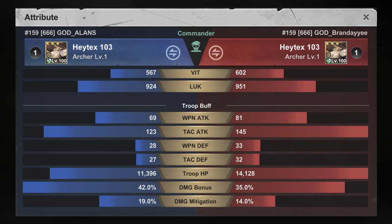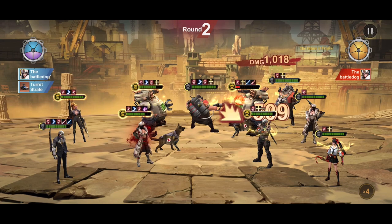For instance, the opponent's Haytex has 145 tac attacks, but we only have 123. 145 tac attack is highly destructive on Haytex — Haytex could kill three heroes in a single skill attack. But how did the opponent achieve that? That's the buff from the Solari heroes.